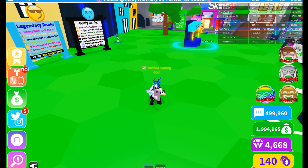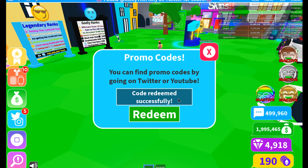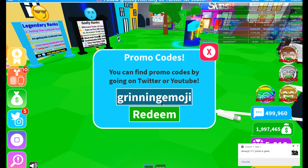Let's get straight into the code video. I'm gonna click Twitter codes and here are the codes. The first code is 'hacker' — got that. Next one is '100K' — got that. Next one is 'gamingstation' — got that. Next one is 'rainbowpods' — got that. Next one is 'grinningemoji'.